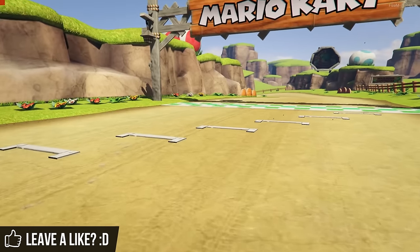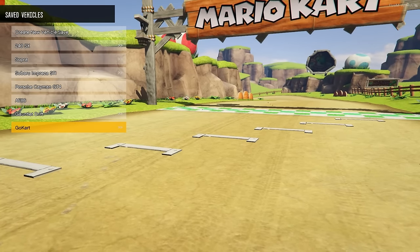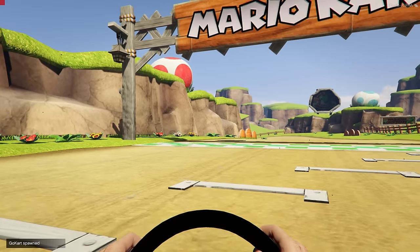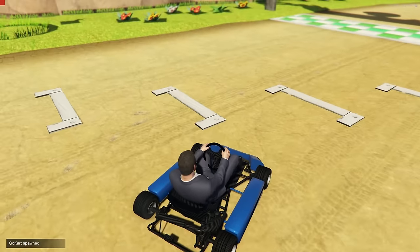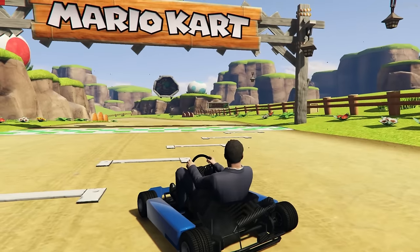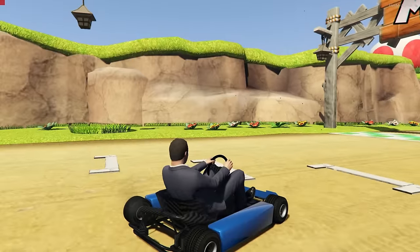I've actually gone ahead and installed a go-kart mod as well, so we're going to spawn down a go-kart. There we go — now I'm in a go-kart. Let's go into third person. Look at this, we've got a go-kart! Albeit it's not exactly the same as the go-karts you get in Mario Kart, but it'll do for this demonstration. This is just going to be awesome — we get to drive around this and see what it looks like in GTA 5.